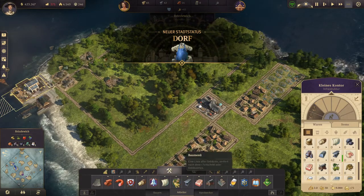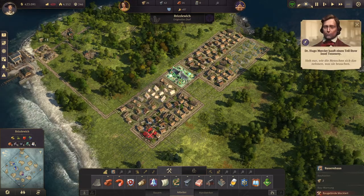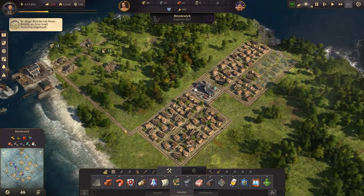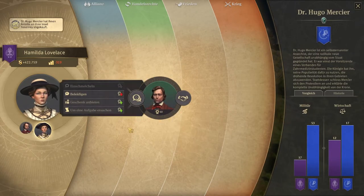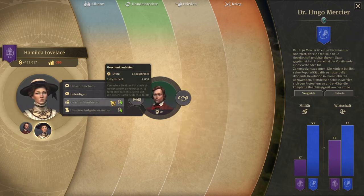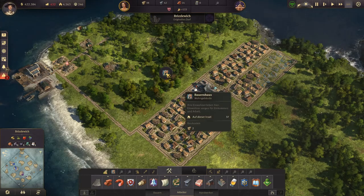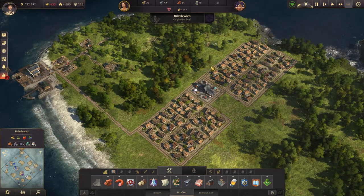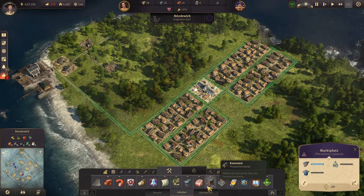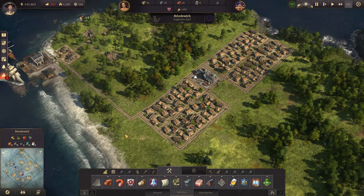And now what the village needs is more villagers of course. Let's get some diplomacy with this guy once again — now he actually refused. We are not being nice. Separate them and we'll see how this is going. This is going fine. See you in the next episode, guys.